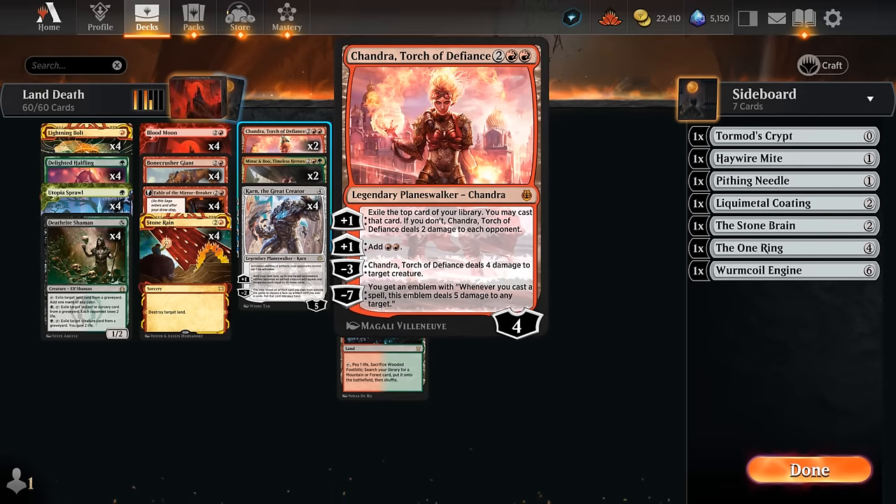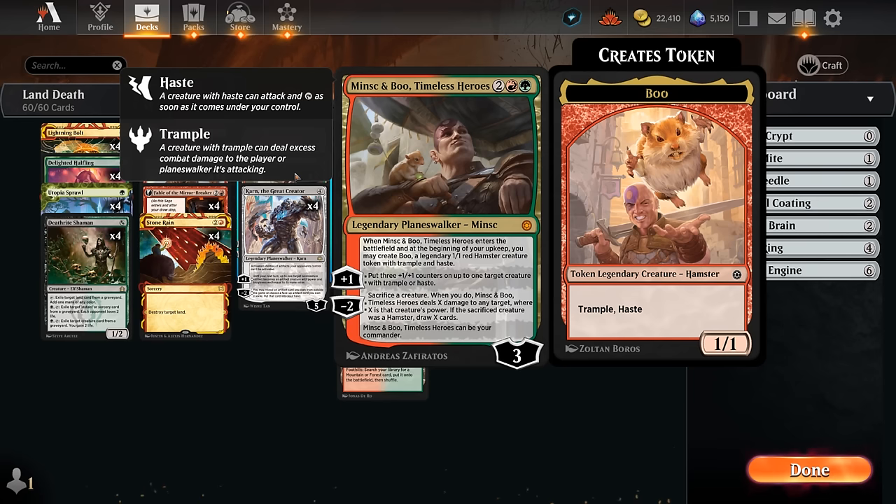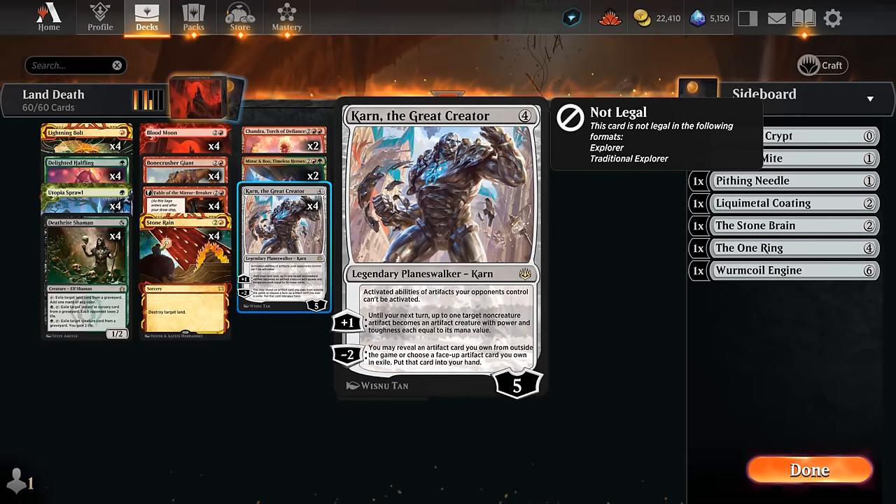For finishers at four mana we've got a couple planeswalkers. Chandra can add mana, take out creatures with minus three, provide card advantage with plus one, and the minus seven emblem can close things out quickly. Minsc & Boo can also close out the game quickly with plus one counters on the Boo token - if the opponent has removal we just get another one back, and minus two can help close out games.